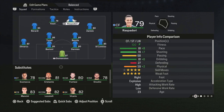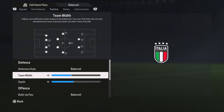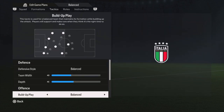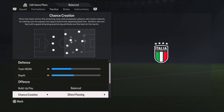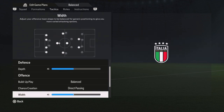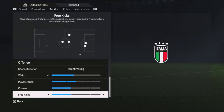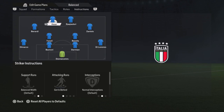And then we're going to the tactics. Defensive style is balanced with a width of 40 and a depth of 45. Build-up play also balanced. The chance creation is direct passing, width is 45, players in the box 5 bars, corners 3 kicks, both 2 bars.